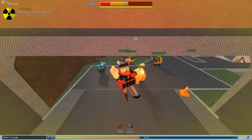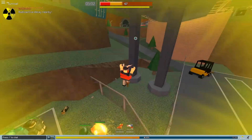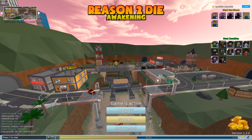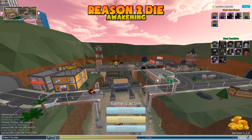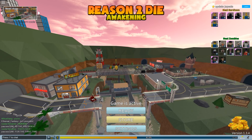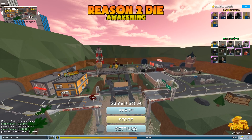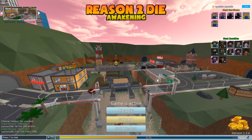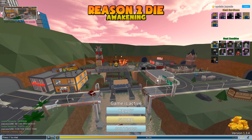Welcome to update 1.3.4. This is going to be a very good update — it's going to be pretty solid. So this map in the background is the new Outskirts map, which I'll review a bit later.